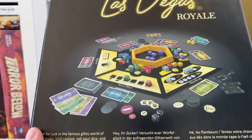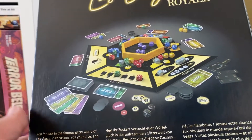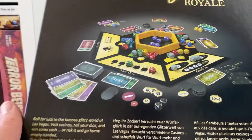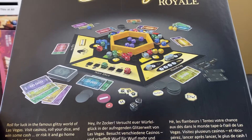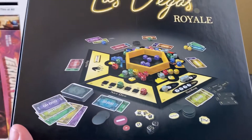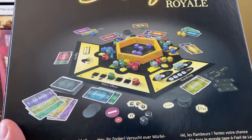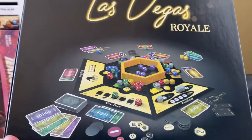The deluxe version — the Royale part — adds tiles that you can put around the lower-number casinos to add a little extra spice, with a few special rules to make those lower-value ones more juicy. I really like this game a lot. It's very accessible even if you don't like dice-based games. I really do think this one is worth your while. It's a great family game and comes with my highest recommendation — that is Las Vegas Royale.